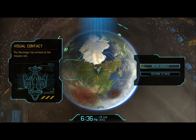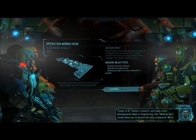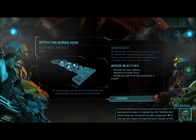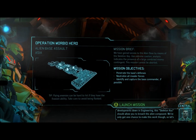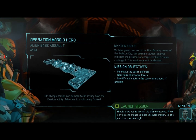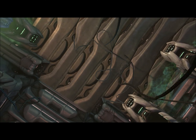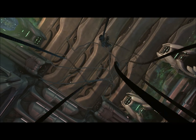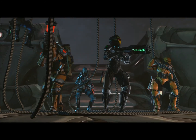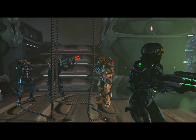Drop ship has arrived. Alright, begin assault. Thanks to Dr. Volen's research and some clever developments down in engineering, this skeleton key should allow us to breach the alien compound. We've only got one chance to make this work, so let's make sure we do it right. This is the one based in Asia, I think — the assault base of the aliens.